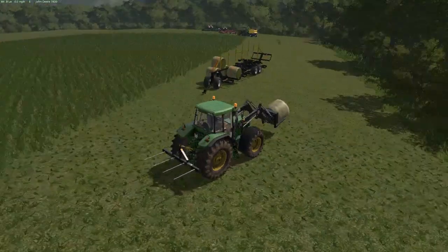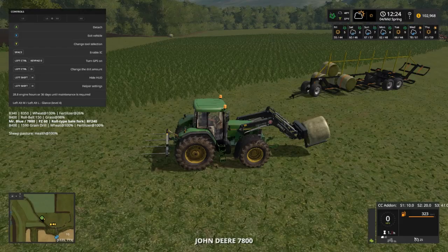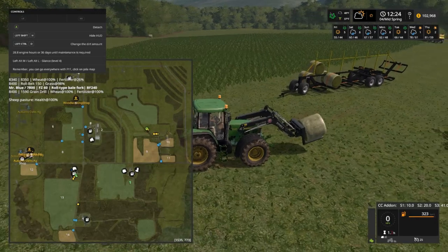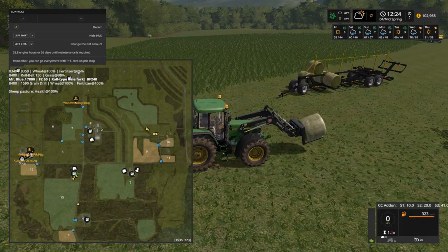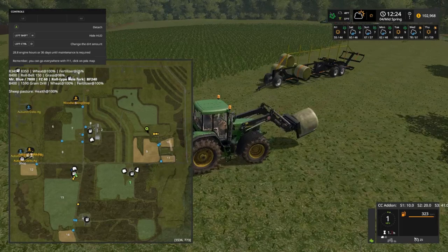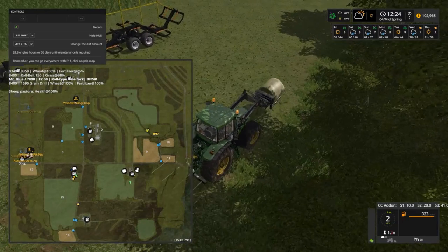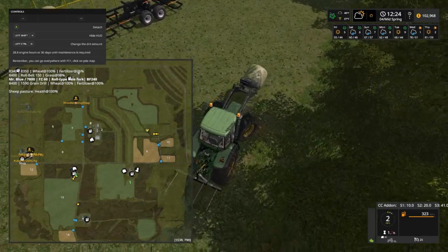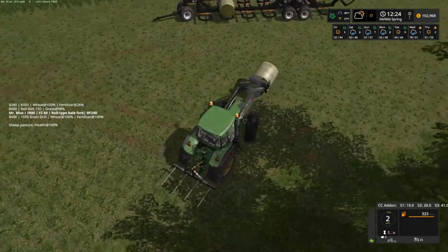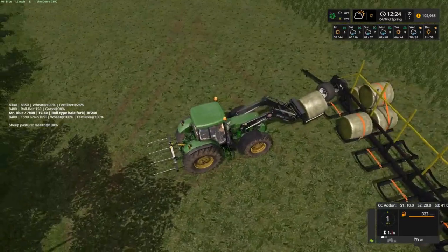We've done a couple of rounds around the field. We're over here by our farm shop, one little sad-face field I want to call it. We can harvest grass off this field, so we're doing pretty good. This 7810 cannot cut sharp for nothing. Episode five here on Autumn Oaks.